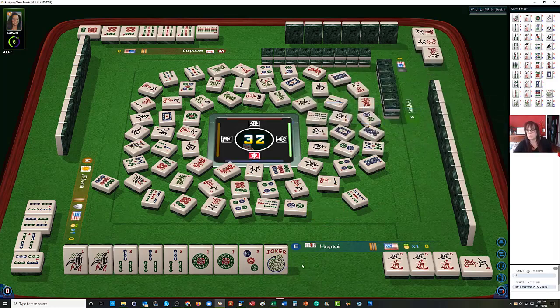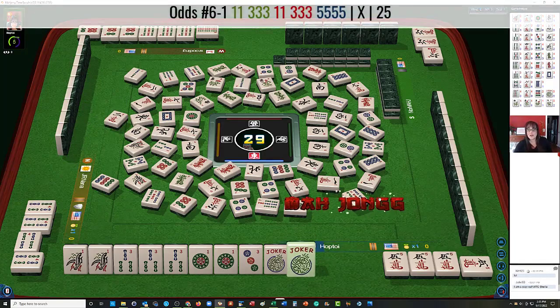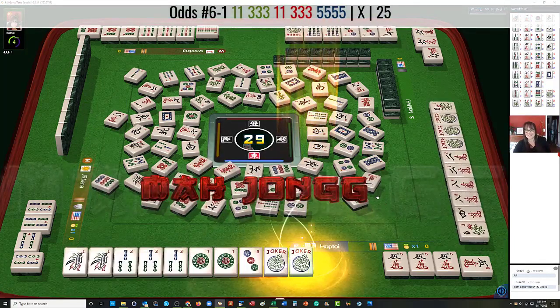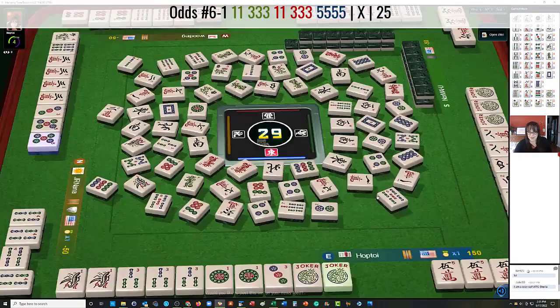Pung. Pung. 1 character. 2 bamboos. 2 characters — keeper. We need a keeper. We got a joker. Mahjong. Oh, they did have the 3 dots. Alright, let's see.